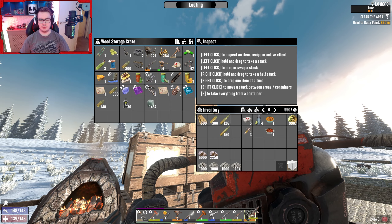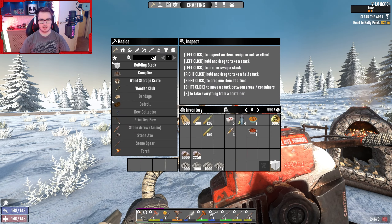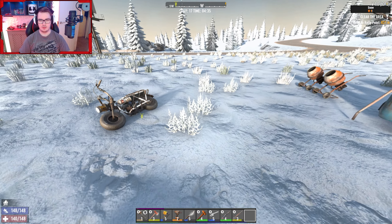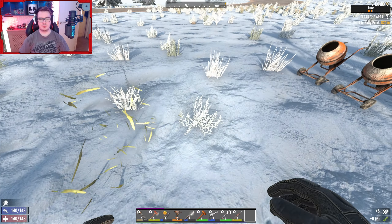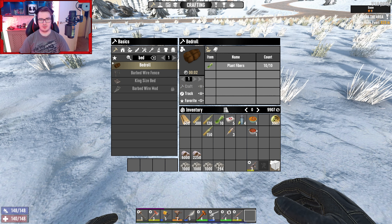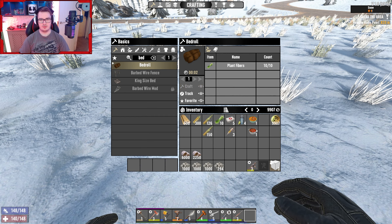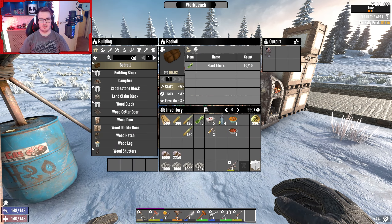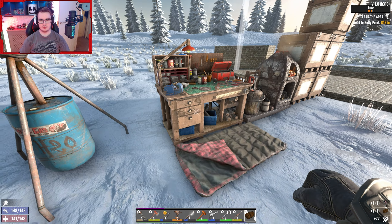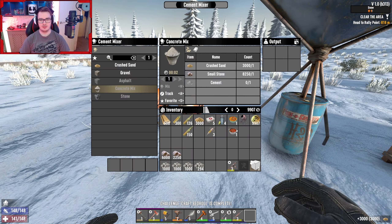I completely forgot about one important thing - I forgot to make a bedroll! No wonder why I couldn't find my base - I haven't got any bedrolls on me. That's the key ingredient to find the base - a bedroll. Can I craft it? Why can I not craft it? I've got fibers. Oh, you gotta craft it at the workbench now - that's a bit stupid, isn't it. Just place it at random - there you go, bedroll completed!